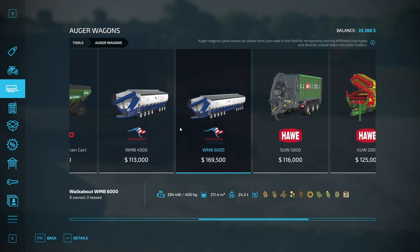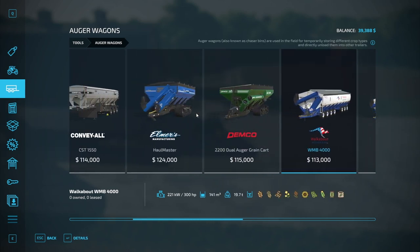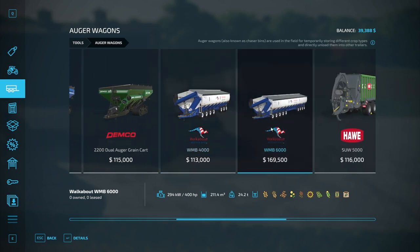Maybe ones with that Stevie mod pack. Actually, that one's in the game, surprisingly. Really? That was just on the edge of the field — supposed to dump into that with a different auger wagon, and then fill out of that with a truck.